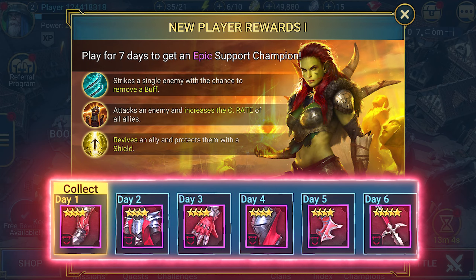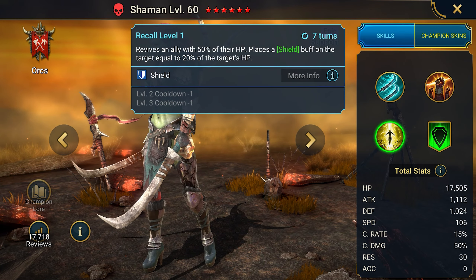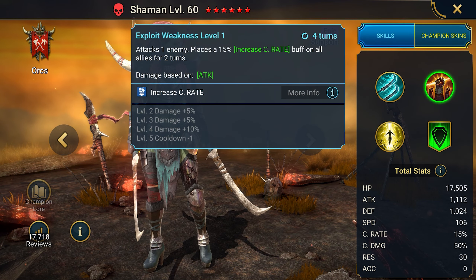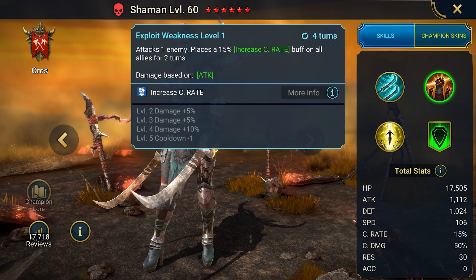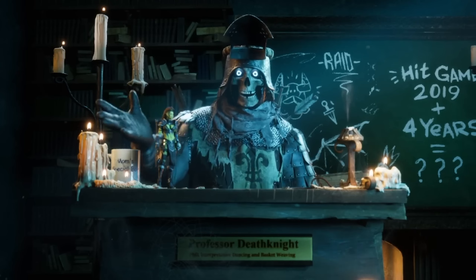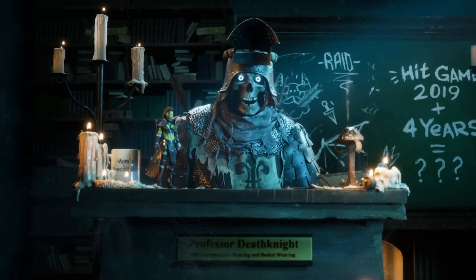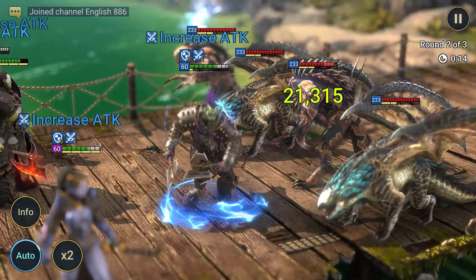Promo code: MyTurn. Gives champion Allure and resources. Allure is a late-game champion but also useful for beginners, since she has high damage, reduces the target's turn meter (useful for any boss), has a defense penalty and ignores the opponent's defense — a must in PvP and PvE. As a bonus, she has a good accuracy aura.